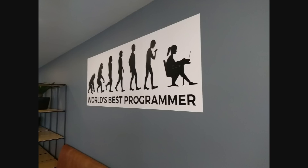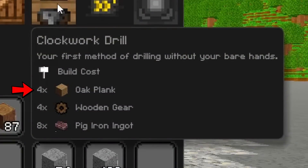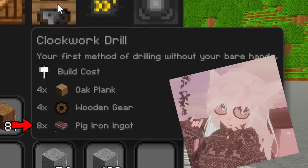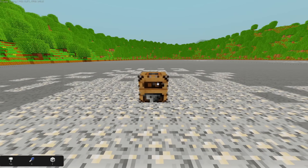As this game is all about going through eras of technology, we're going to start with a clockwork drill. It's just a couple of gears, planks, and wrought iron ingots, which we'll talk more about in a moment. When you place down the drill and interact with it, it'll mine the ore or stone below it.